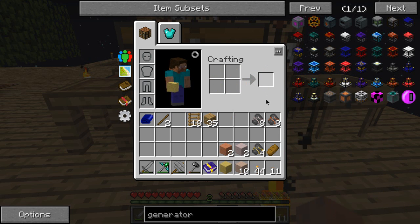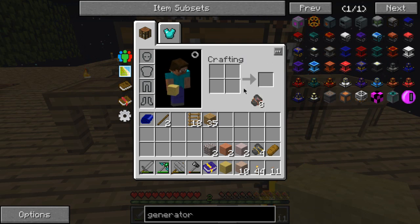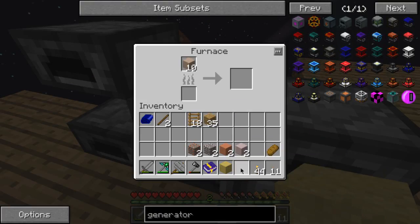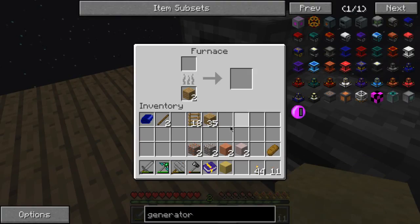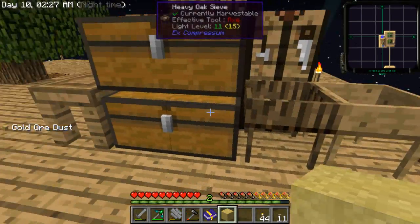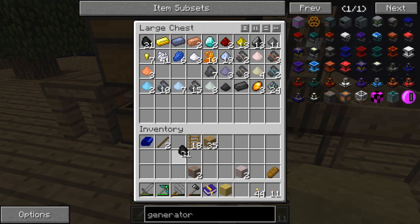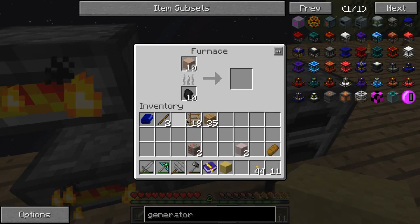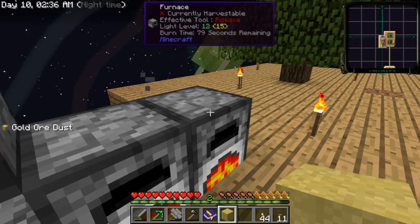What's the next thing I should make? I need to make some kind of power farm. Some fuel would be nice — take the coal from here. Just completely fail at placing it.